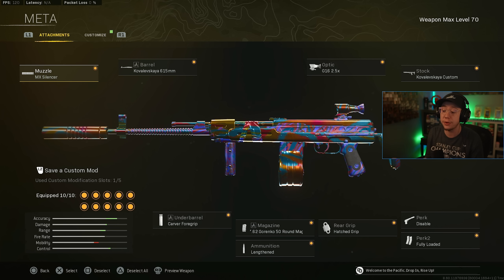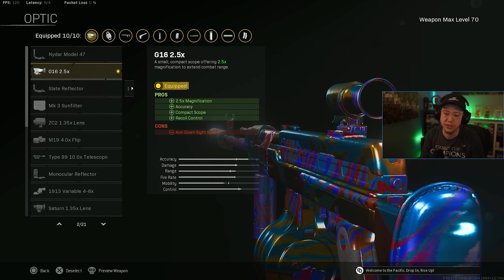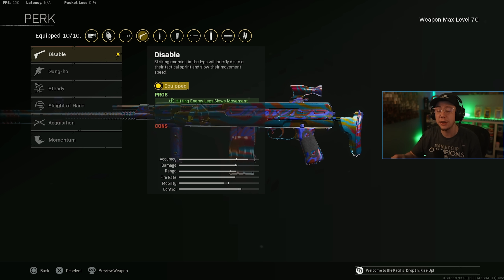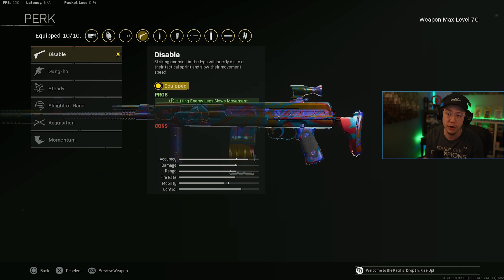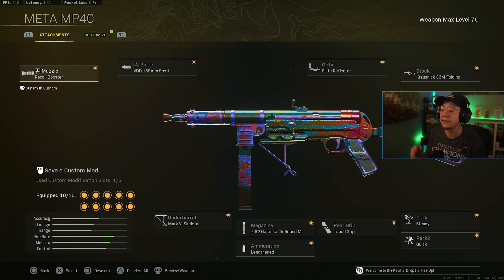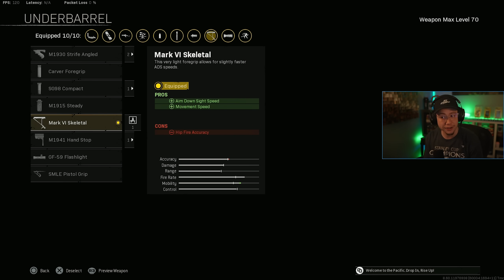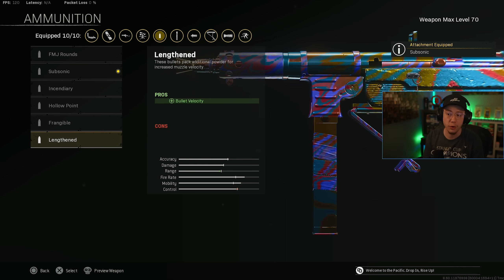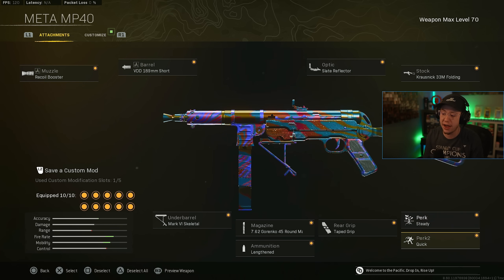The AS44 setup wasn't touched in the reloaded update: MX Silencer, 615 barrel for control and range, 2.5x optic, Custom Stock, Carver, Garenko 50 for control and movement, Lengthened Hatched Disable — this secretly increases bullet velocity for better medium and long range — and Fully Loaded. For the MP40: Recoil Booster, short barrel, basic red dot, Slate Reflector, Folding Stock, Skeletal for faster ADS, Garenko 45, Taped for movement, Steady or Perfectionist, and Quick.